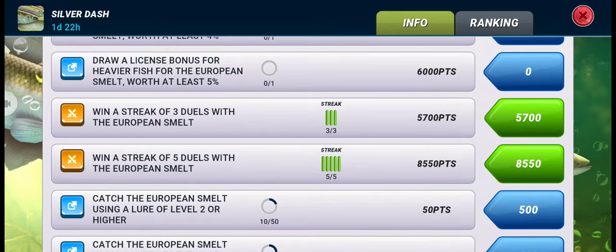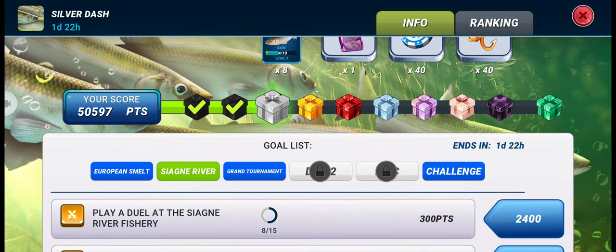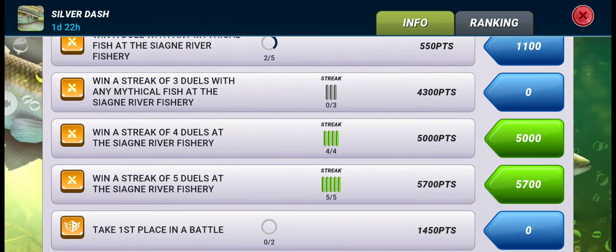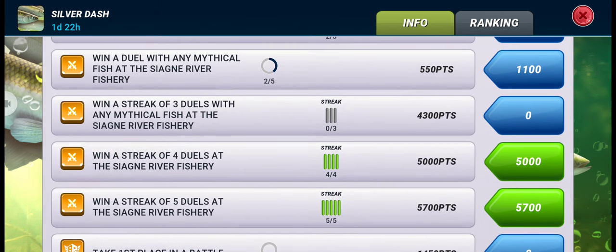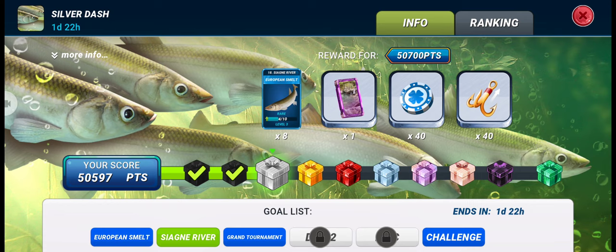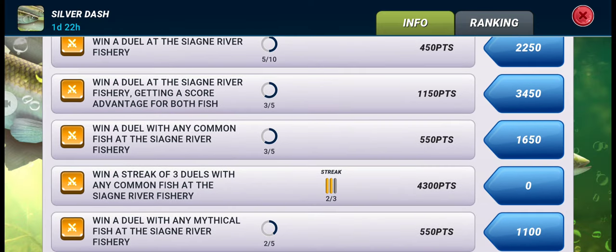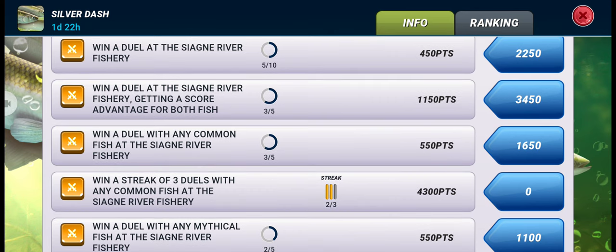We got 8550 points for winning the streak of five duels, plus 5700 points for winning a streak of five duels at the Yagne River fishery. We're very close to the third box — just need 103 more points. We can get those by completing a streak of three duels with any common fish, and we already won two duels, so let's go for the third.